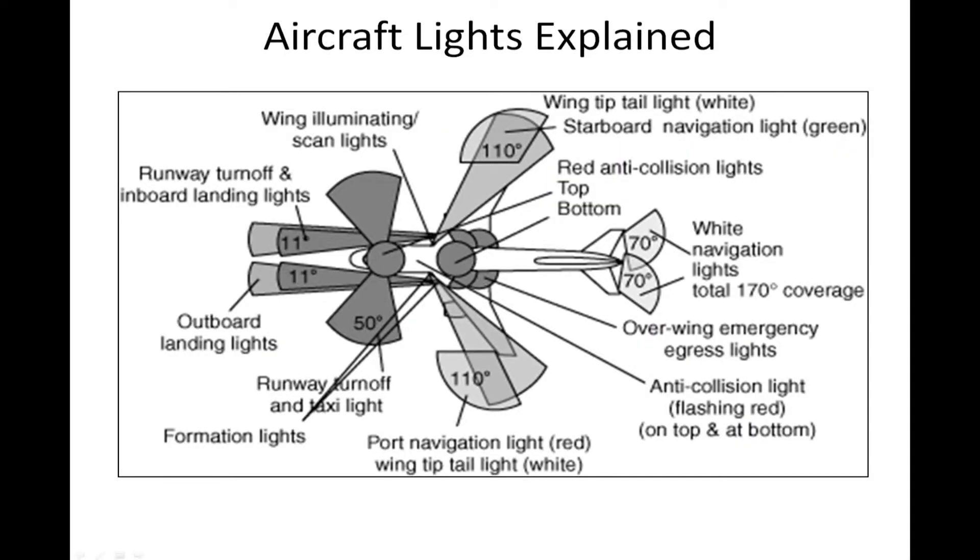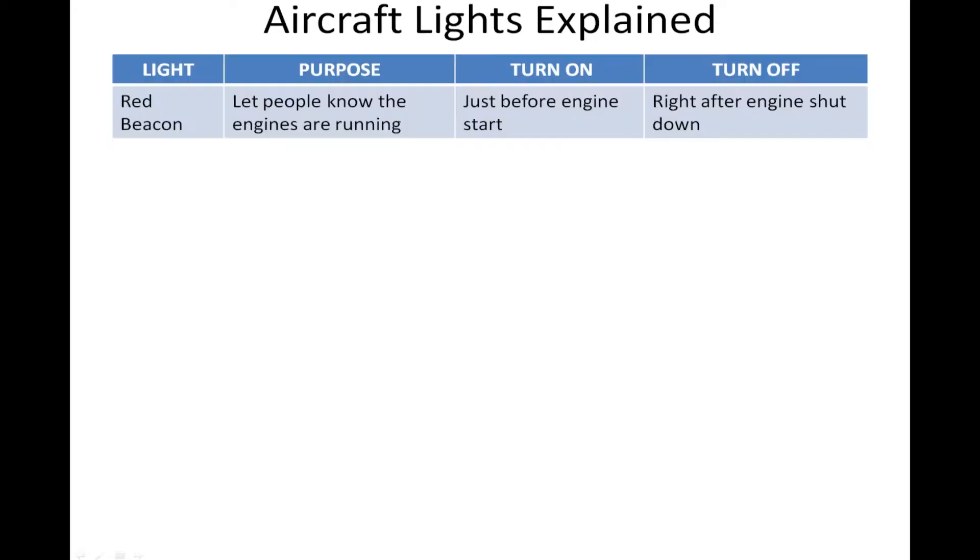Alright, so aircraft lights — what are they and what are they for? There's a bunch of bulbs all over the plane and they all serve a good purpose. First up, let's go with the easy one: the red beacon. It's a nice bright shiny red flashing light, and they're good for drawing attention. You use them to let people know the engines are running or about to start. They're turned on just before you start the engines and turned off right after engine shutdown. So let's go to the cockpit and see what that looks like.